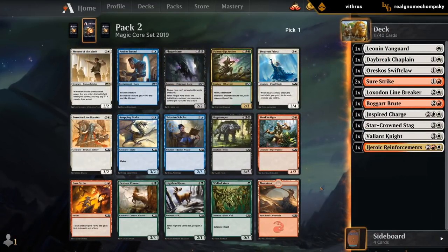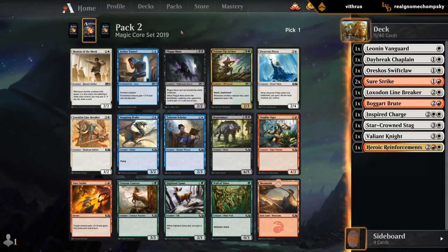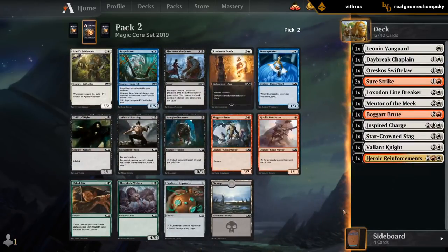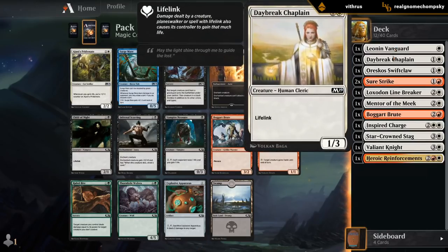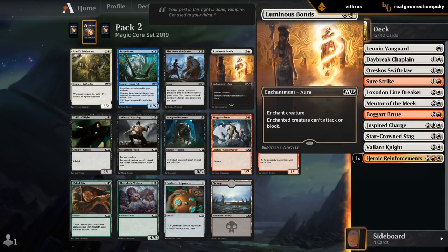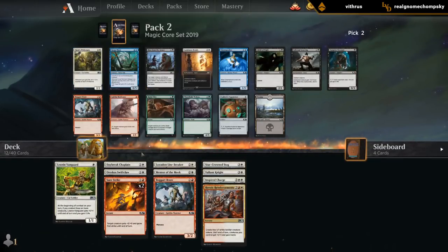Mentor of the Meek is quite strong in this deck — we're playing lots of small creatures, so we can draw cards if the game stalls out. Perfect fit; nothing else comes close. The Ogre may be a slight upgrade over the Linebreaker, but that's about it. Got some options — the Pridemate is a great combo with Leonin Vanguard. We've got Chaplain that gains life too. Luminous Bonds is a pretty solid removal spell at three. It's close because we could use more good two-drops, and if we draw both Vanguard and Pridemate it turns into a huge win condition.